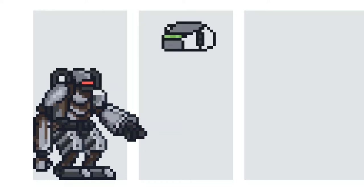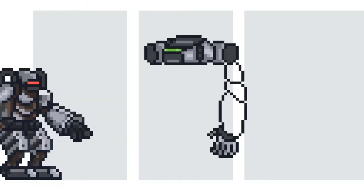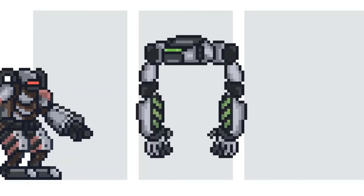The second mech ended up being my least favourite out of the final four. This time around, I began with the head and worked my way down. I gave it some bulky arms and started on the torso. From here, I constructed the legs and the waist.